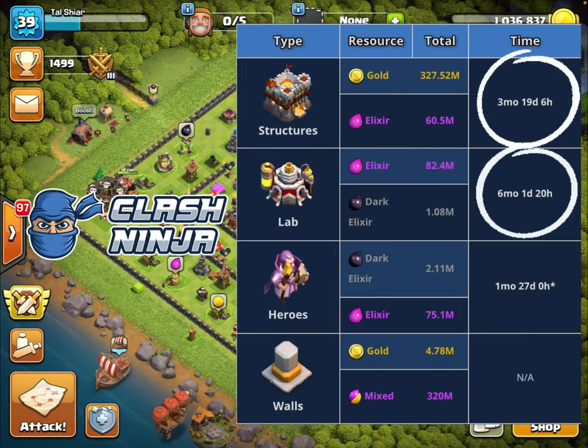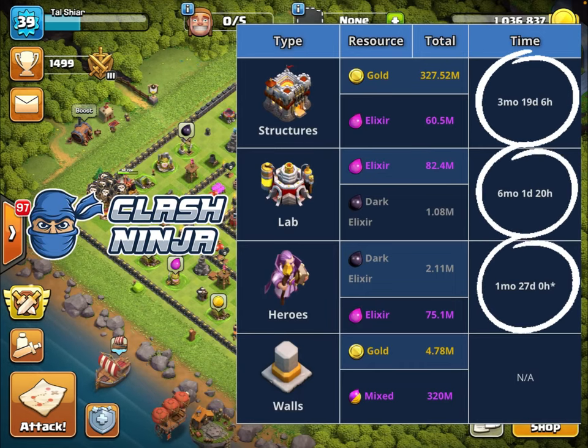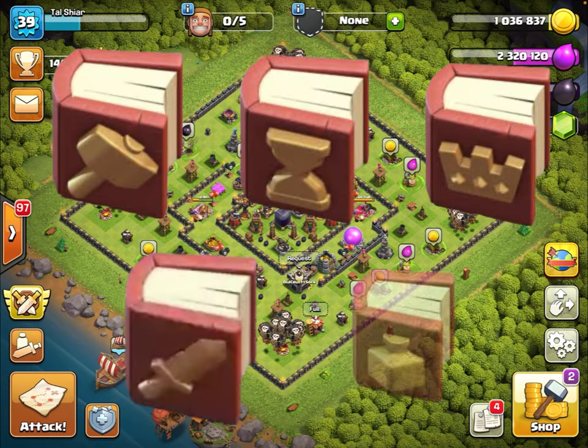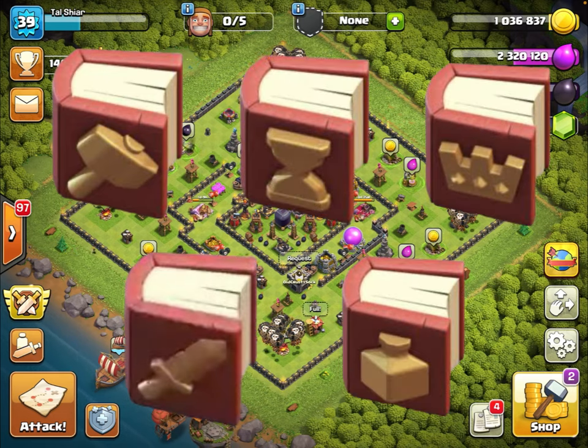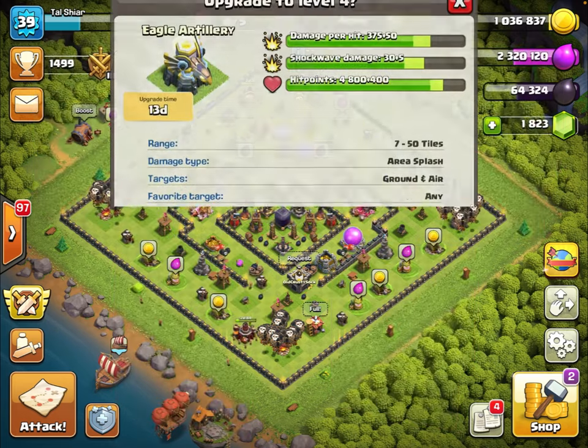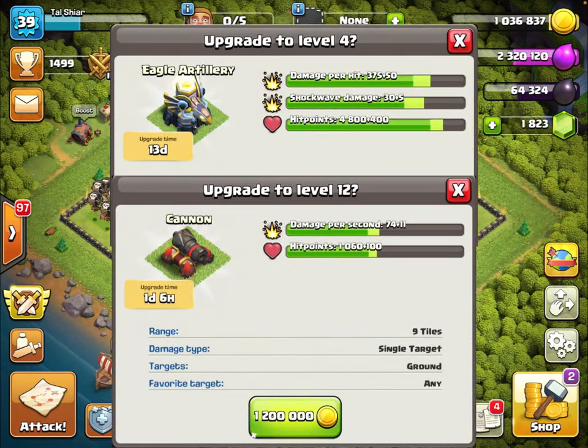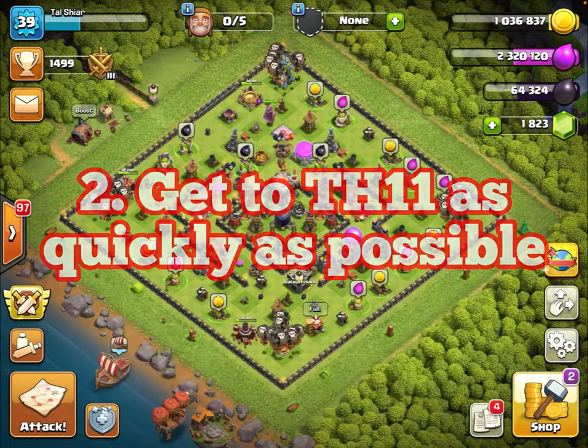Reason number two to get to Town Hall 11 quickly is that this is when the timers start getting really long on your core defenses — your eagle, your inferno towers, your X-Bows. The longer the timer, the more valuable your magic items become. A book of building is so much more valuable used on a 14-day upgrade than a three-day upgrade at a lower Town Hall. Get to Town Hall 11 as quickly as possible.